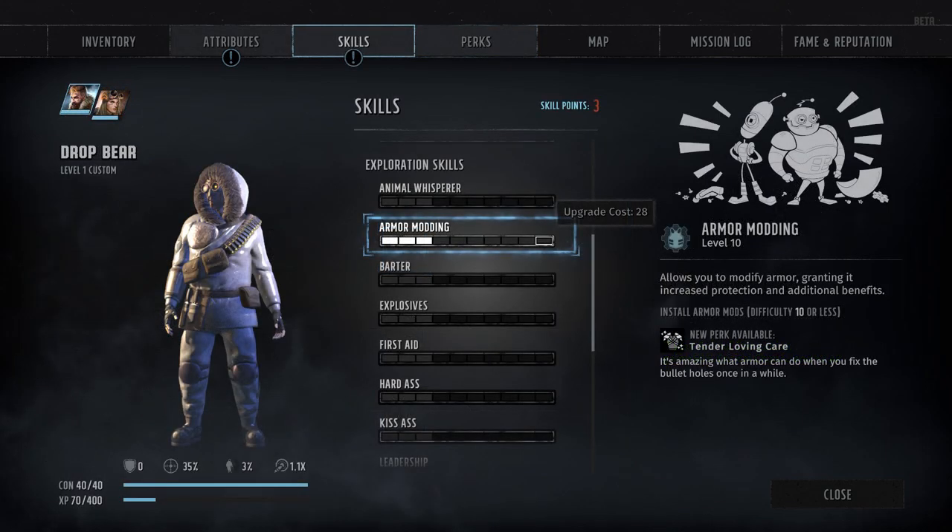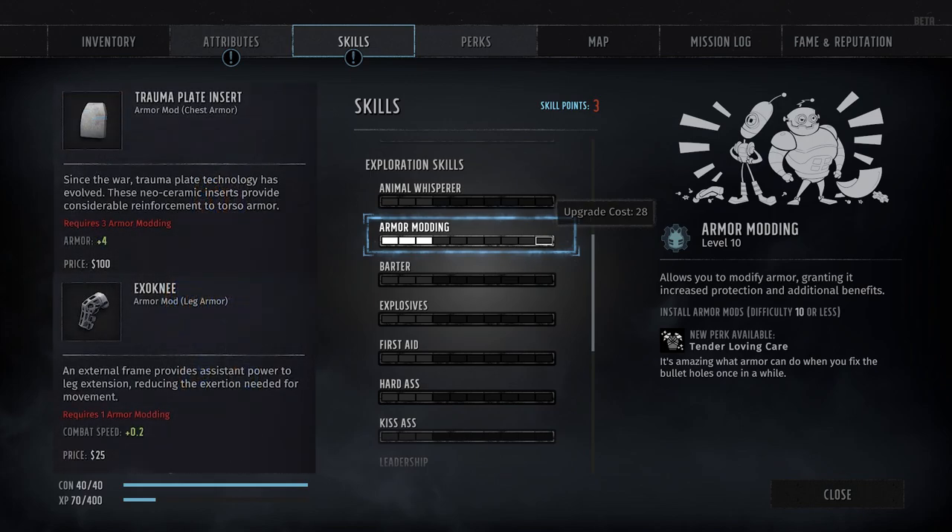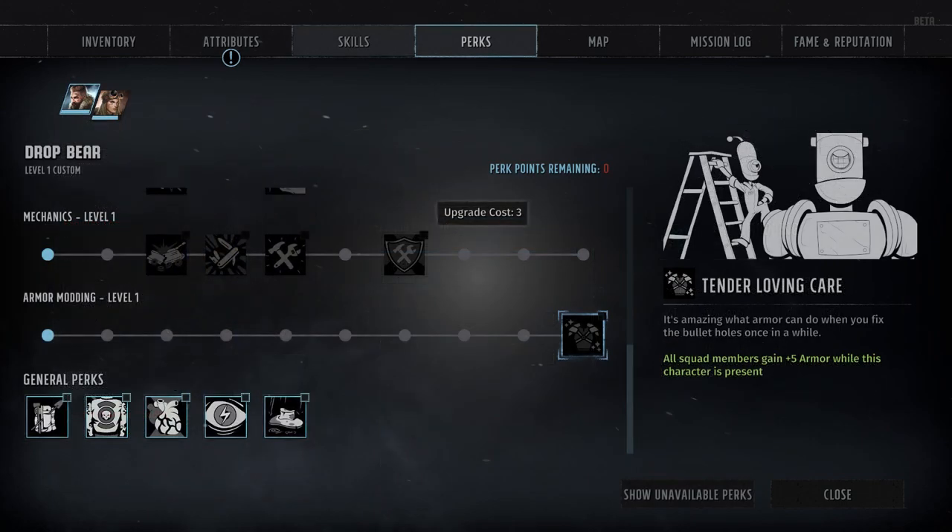Moving on, our second skill is Armor Modding, which is pretty much exactly what it sounds like. This skill is used for the singular purpose of determining whether or not you are capable of equipping various armor mods, based on the difficulty of the mod and your current rank. There's only a single perk associated with Armor Modding: Tender Loving Care, which becomes available at rank 10. It's a fairly straightforward perk, granting a flat plus 5 armor bonus to the entire squad as long as the character who has this perk is an active part of that squad.